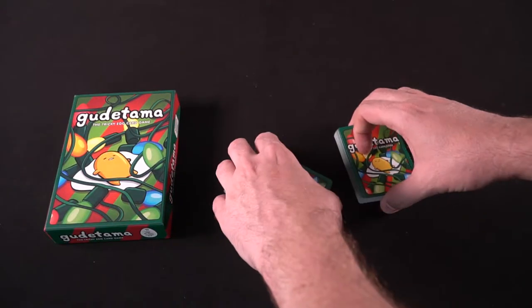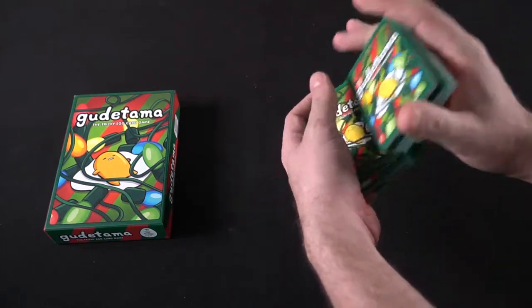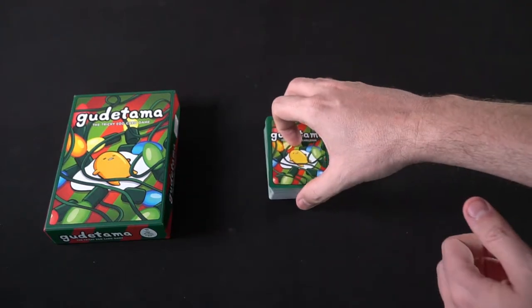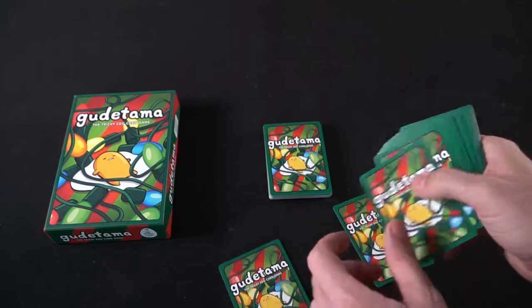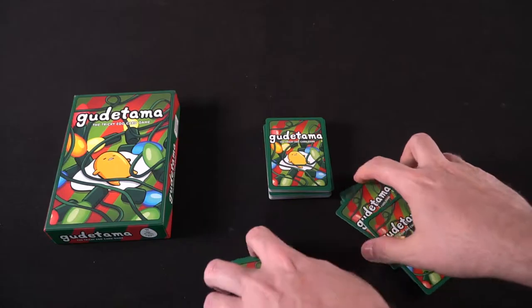Now because Gudetama is such a simple game, I'm going to explain how to set it up and how to play all in one go. You take the deck of cards out of the box, shuffle it up, and then deal out 7 cards to each player. Everybody should have their 7 cards secretly hidden, and they'll each play one card down, starting with the starting player. You can play any card you want to start the trick off.